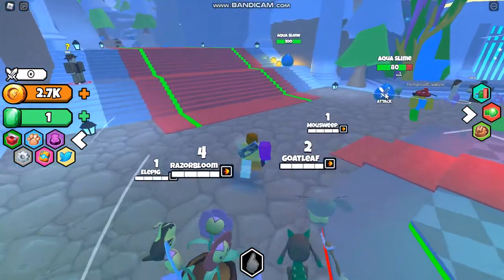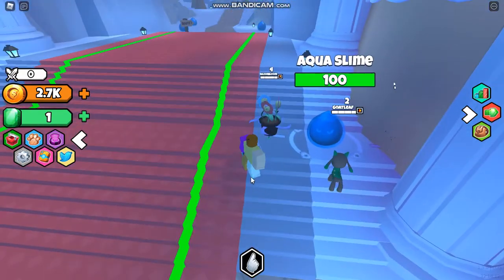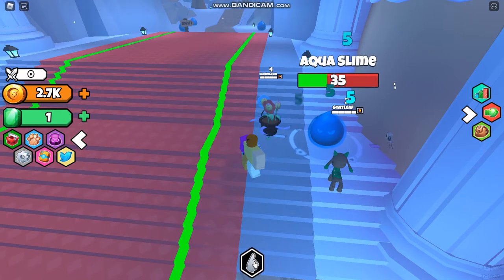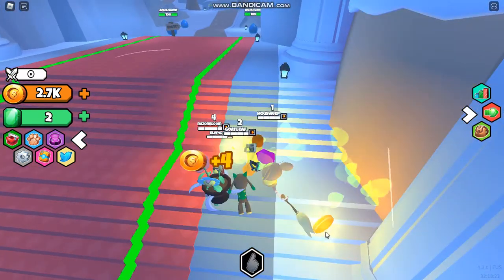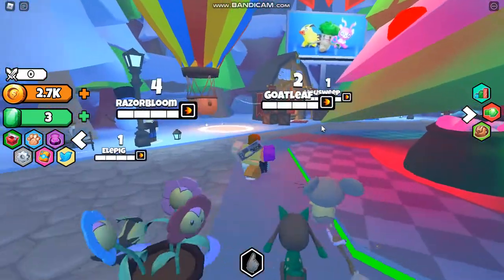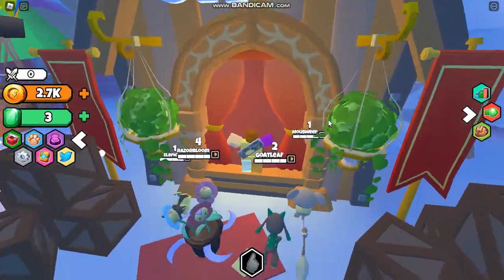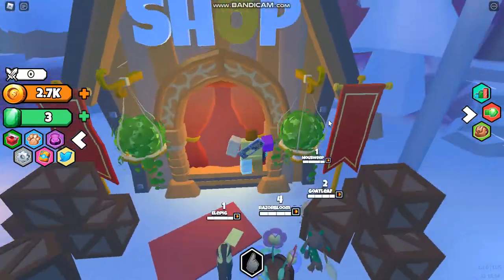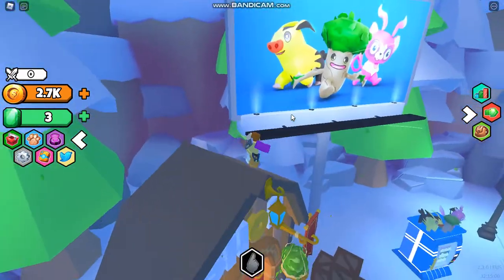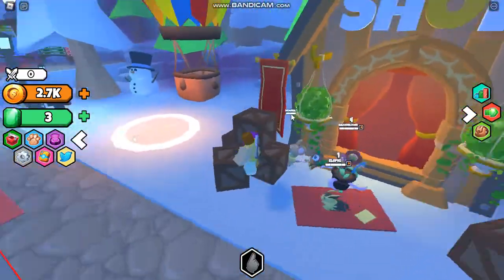Do I have to click on it four times? I'm so confused how this game works. My pets don't do anything — it's so confusing. Where is this shop? Is this just the Robux shop? How do I enter the shop? That doesn't make any sense. How do I go in here? What is this?